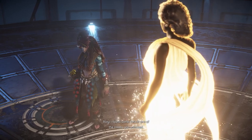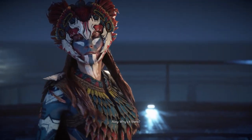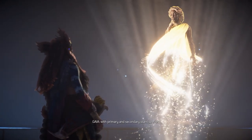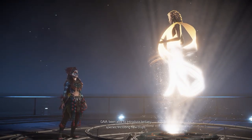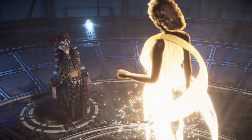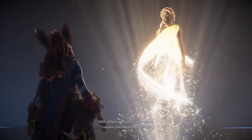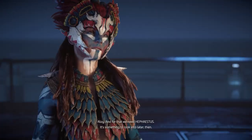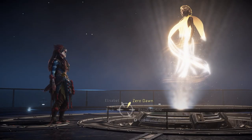I found some data in one of the rooms you unlocked — it mentioned that there are still functional seed banks beneath this facility. My predecessor was tasked with reconstituting the biosphere with primary and secondary plant species. Had everything gone according to plan, humans would have eventually been able to introduce tertiary species, including new crops. Can we access them now? Unfortunately, it will have to wait. I require control over the machines in order to access and distribute the preserved seed stock — and for that, we need Hephaestus. The facility will continue to grow along with us.